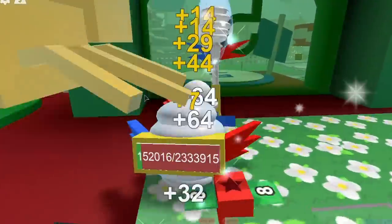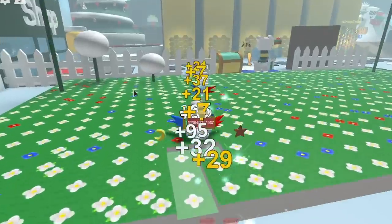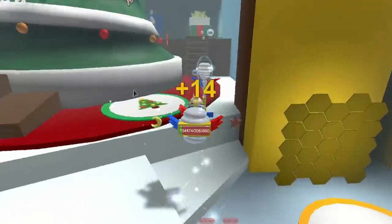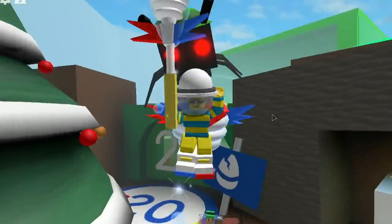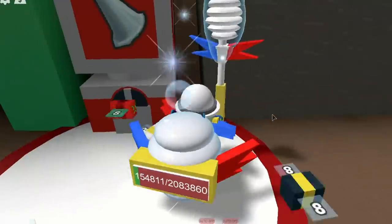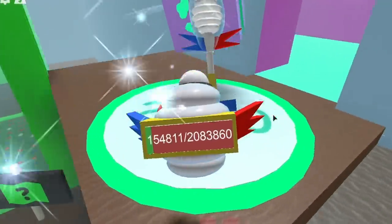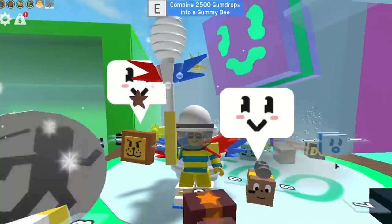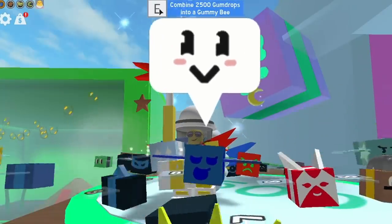Let's go get ourselves a gummy bee! The fastest way is to grind honey to afford tickets, buy the tickets, then spend tickets to buy gumdrops or craft them - convert whatever you've got. Come over here - it's time! Combine 2,500 gumdrops into a gummy bee. Should I do it? Here we go - boom!